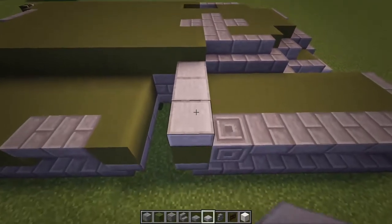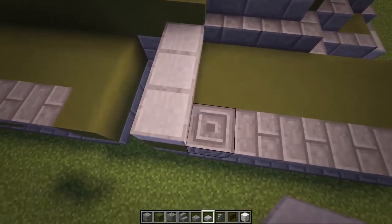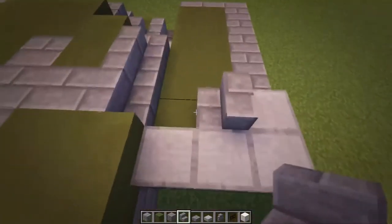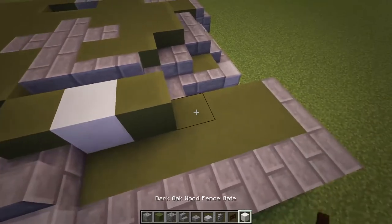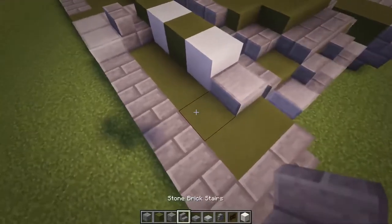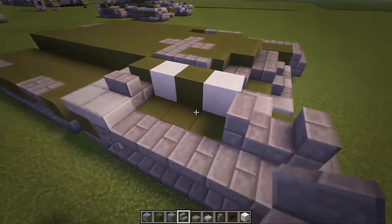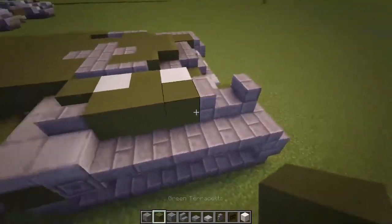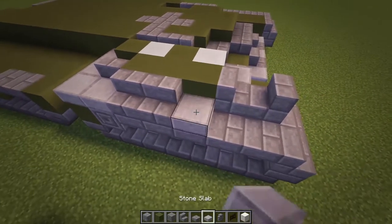Moving on to the treads, do two stone slabs, three stone slabs on the back. Then one there as well. Do a stair facing that way - so it should be outwards like that. Then a green, then a quartz, then a green, then a quartz, and then a stone slab. Then do a stone brick stairs facing that way - so that should curve up into the tread, but also do one facing towards the front. Moving on from that, do three green behind that stair. Finally for the edge, do one, two stone brick stairs and then two stone slabs like that.